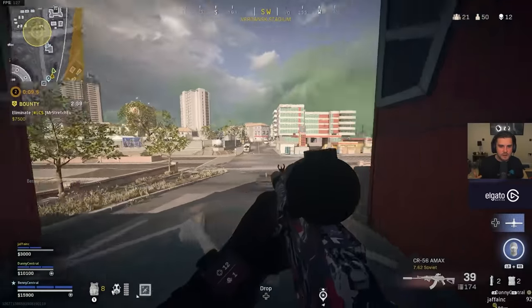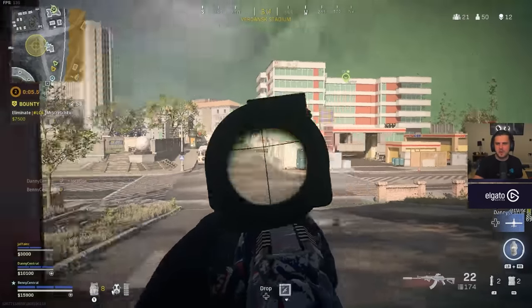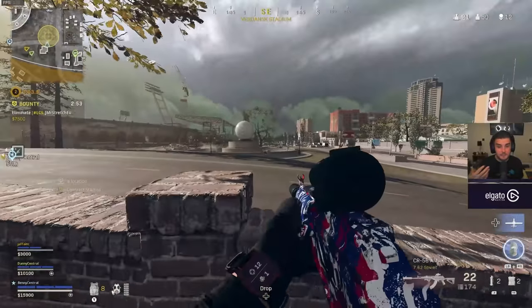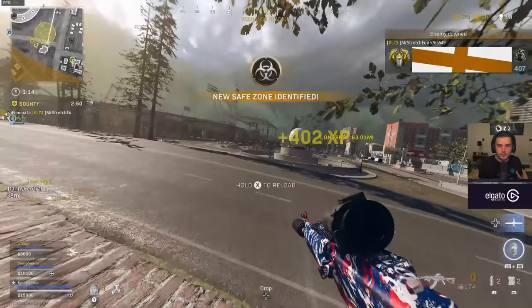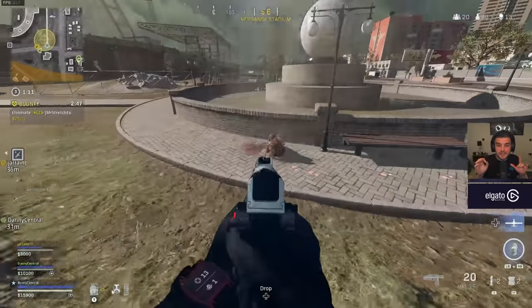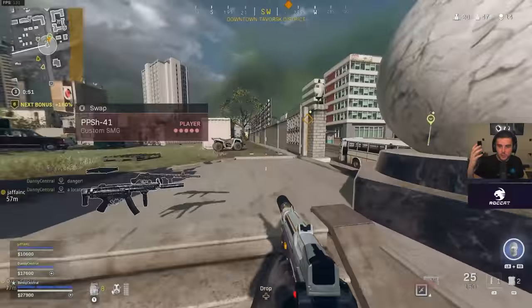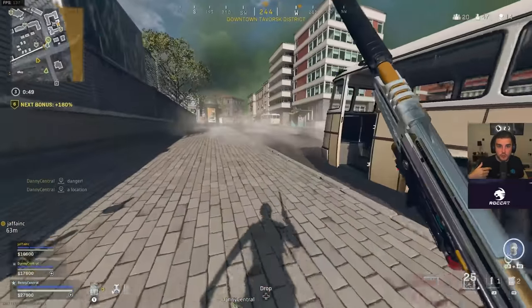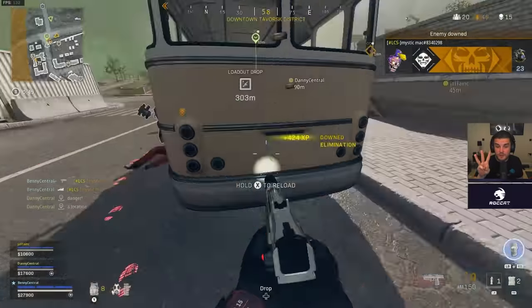I forgot how fun it is just to run around with a pistol and move around the map quickly. If you pair it with something like the Amax, it's a perfect combination. What I talked about earlier — having that Ghost loadout with this pistol — is ideal for end game scenarios: grab your loadout, make sure you've got Ghost to stay off radar, and you've got the pistol ready.